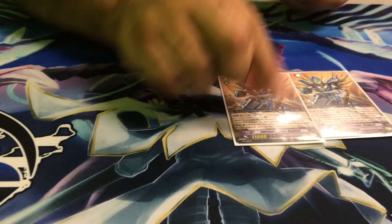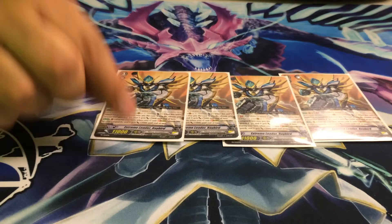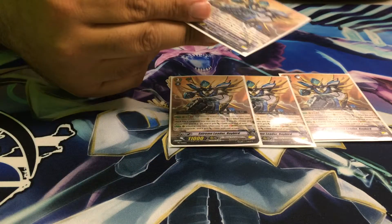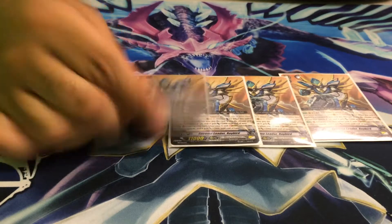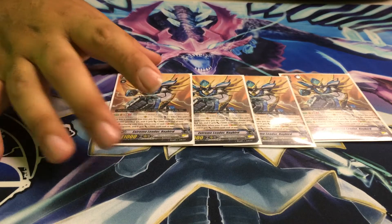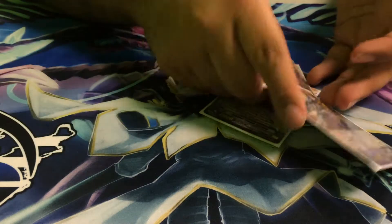Next up we run four of the promo, Extreme Leader Rayburn. I've only gone into him a little bit. Usually I just try to wait out for Extreme Battle of Richter and then go for it. But he's okay — he's just like a mini break ride for strides. They get plus 5k when you stride, so it makes good columns.